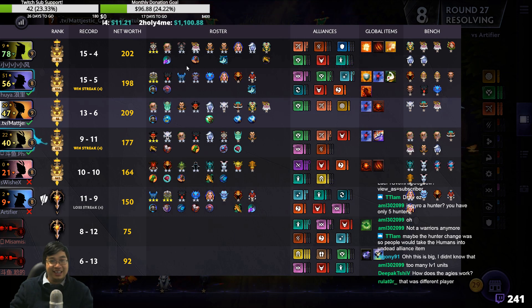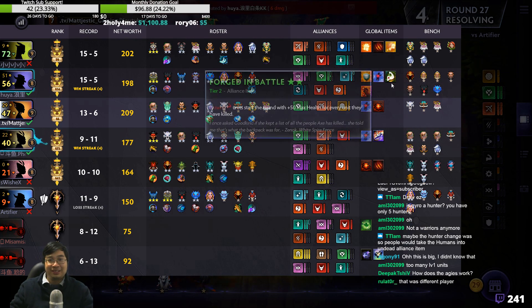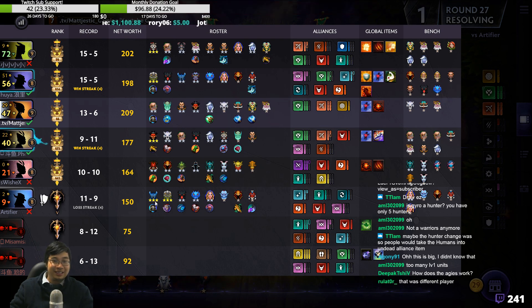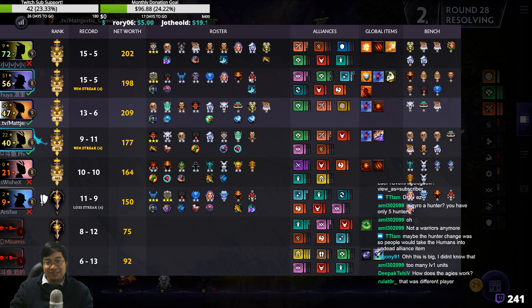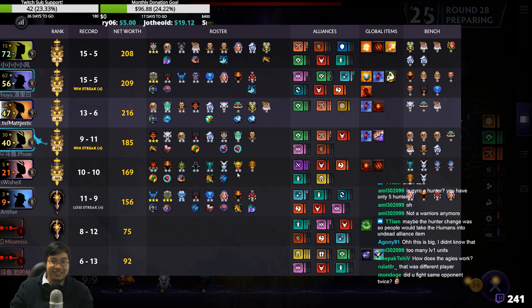It was a different player, right? They must be friends — like let's pick this super OP build with dragons. Like okay — 3 star Tiny, deal. Disruptor, deal. Let's take each other's Dragonite.